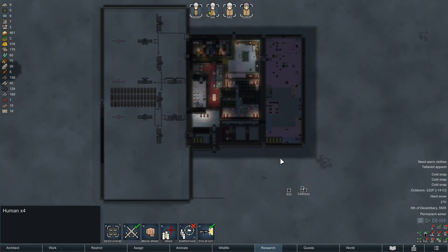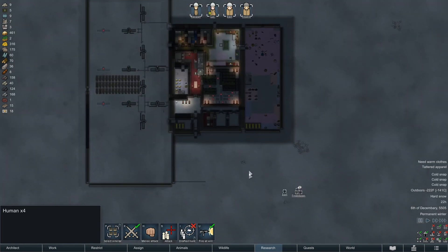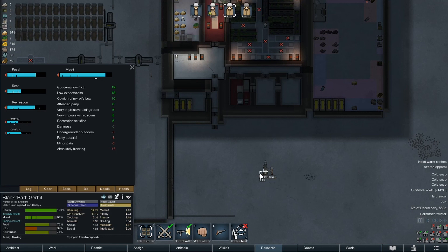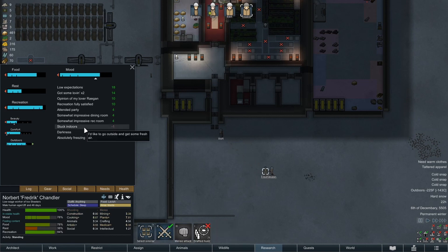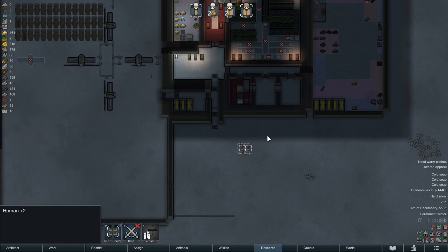It looks like nobody put that thing back out here — that's a potential risk. Everybody's happy anyway so it doesn't really matter. What about you guys? Underground or outdoors — well, you don't need to come out. Stuck indoors and stuck indoors. There you go, everybody back in.